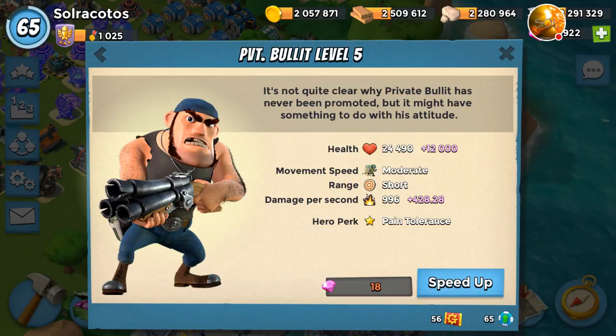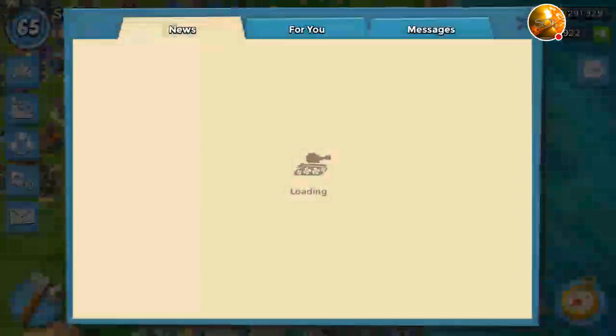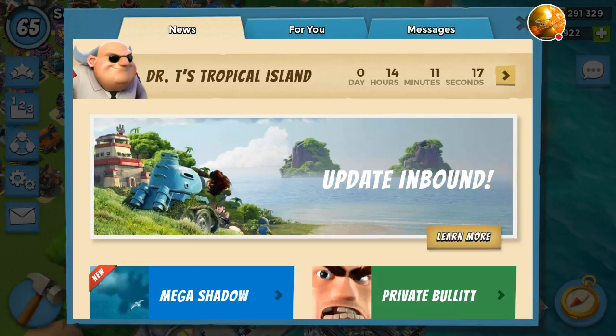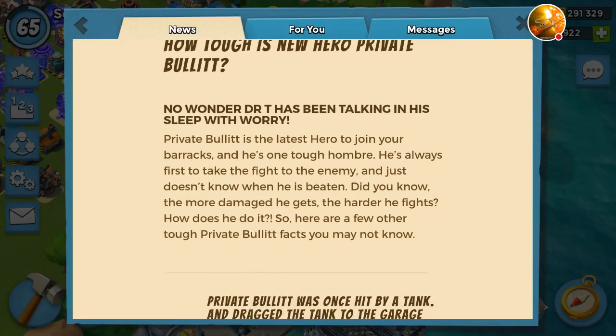More specifically, the hidden ability: we know he fires once every second, and that's where it comes in. He actually increases his fire rate as he takes more damage. That's not listed on his hero card, but it is listed in the Boom Box for Private Bullet. If you go to the Boom Box and click on Private Bullet, right there in the middle of the first paragraph it says: 'Did you know the more damage he gets, the harder he fights?' And that is indeed true.